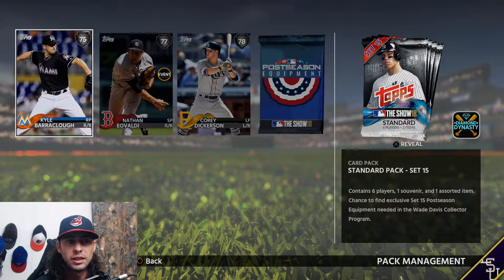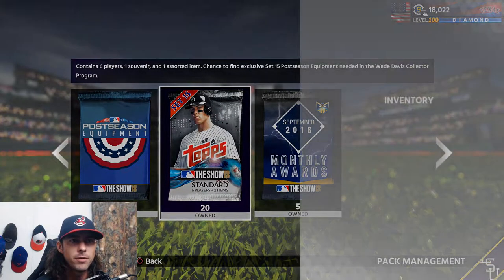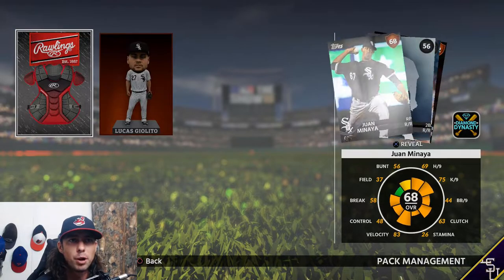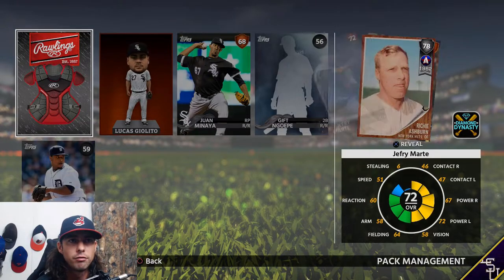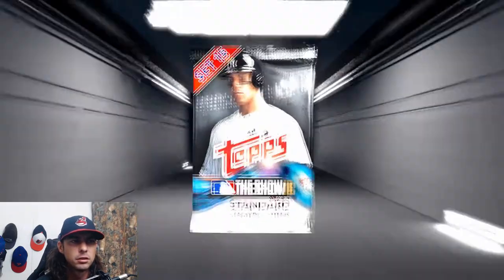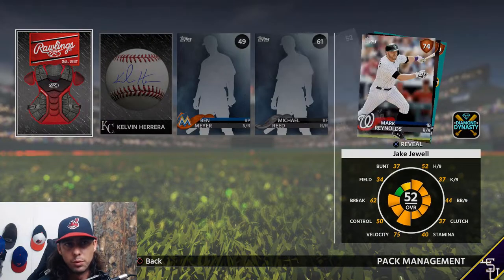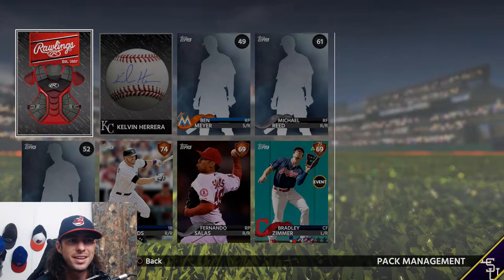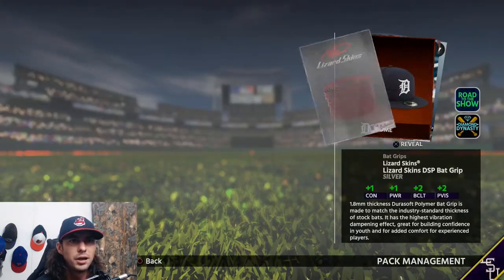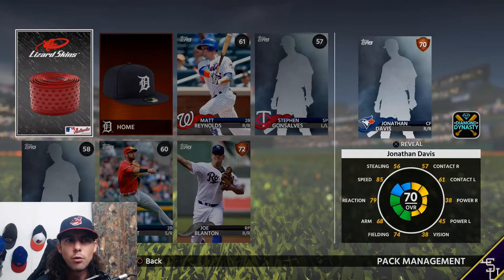We have the post-season equipment pack so we'll do these 20 first. Of course we can have the post-season equipment just pop up in them as we are looking for the stuff for Wade Davis. Maybe a card we throw in the bullpen - if we get the equipment to get him we'll probably be tempted to sell it, but we'll see.